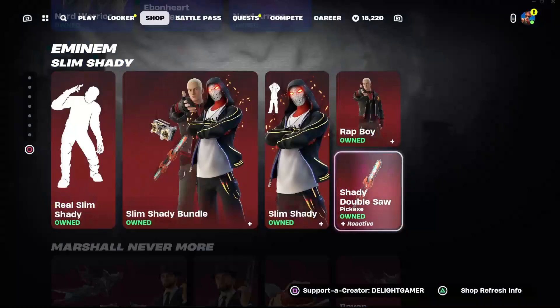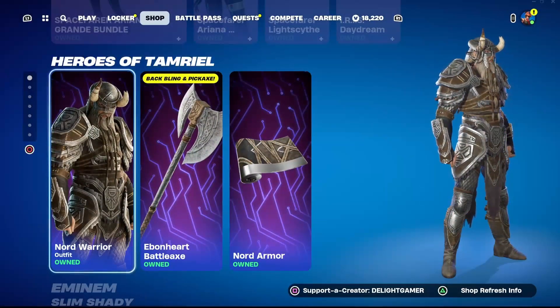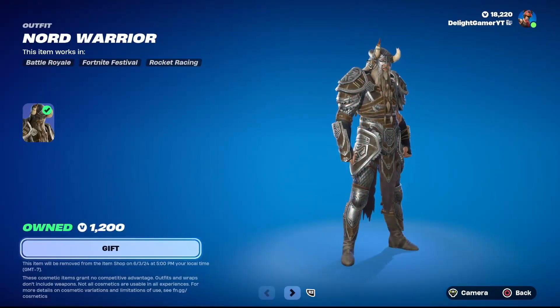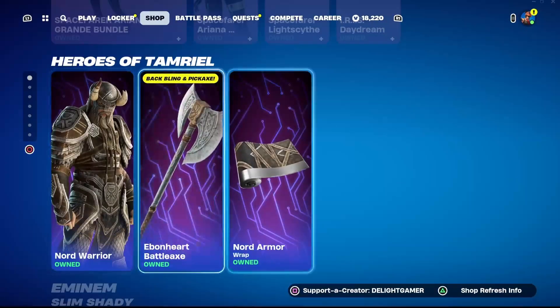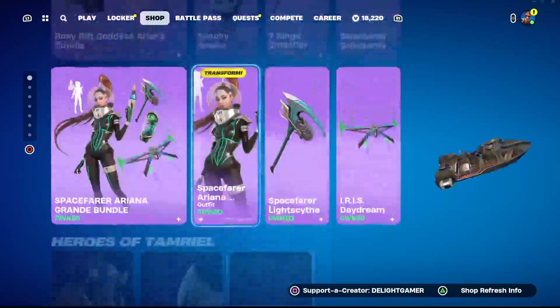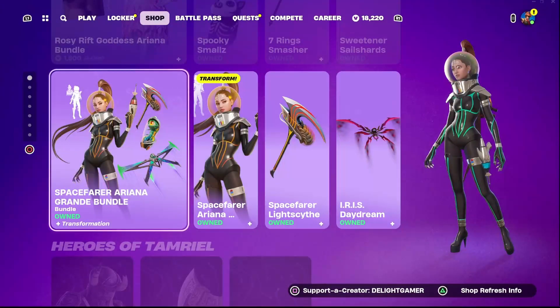The Shady Double Saw pickaxe is 800 V-Bucks — it also says 'Slim Shady' on it if you want that pickaxe. Then we have Nord Warrior in the shop — he has a back bling and pickaxe built into one. Nord Warrior is 1,200 V-Bucks. His pickaxe is 800 V-Bucks — it's called the Ebonheart Battle Axe. You also have the Nord Armor wrap for 300 V-Bucks.